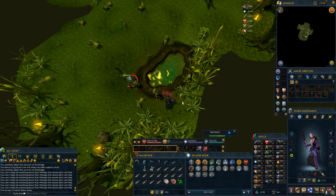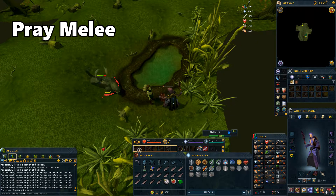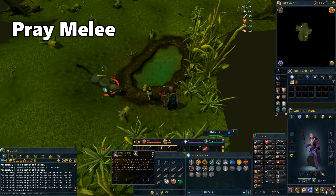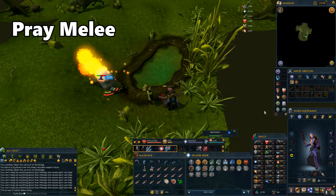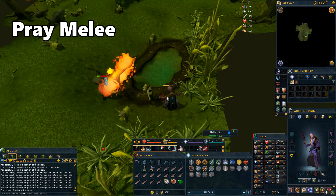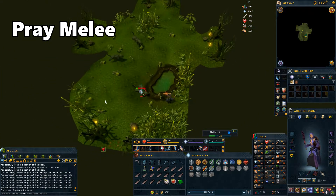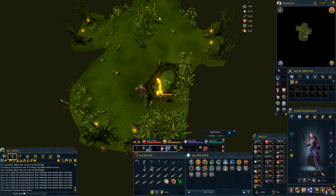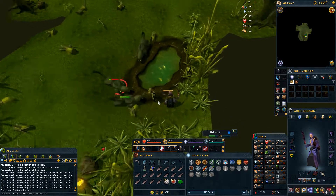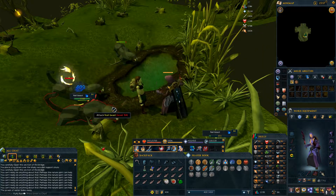Next up is nail beasts. Just like the snakes and the snails, nothing too special going on here. Just use Protect from Melee if needed, and pick up the talon beast charms because those give you a lot of Summoning experience when you use them. The nail beasts can be a little bit difficult to kill as they have a lot of defence, so if you need a safe spot, go to the east below the lake and you can kill them there without taking much damage. Once they're all dead, proceed to the exit.